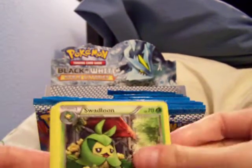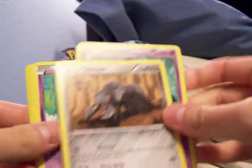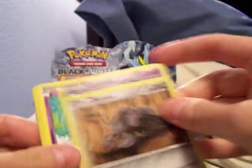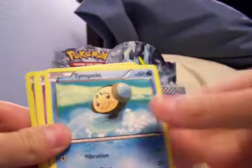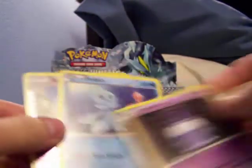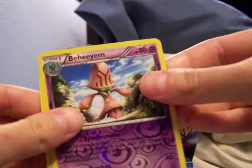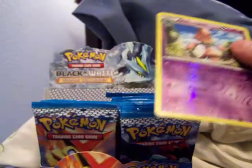Okay, so we got Swadloon, Durant, Lampent, Celosis, Carablast, Temple, Litwick, Frillish, Ray Rivers, and Gigalith. There we go.